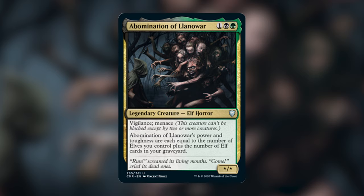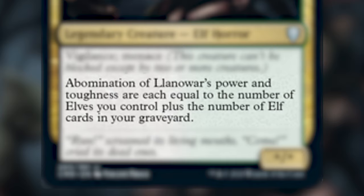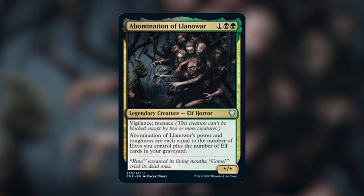Let's start off by taking a closer look at Abomination of Llanowar. It is one green and one black for a legendary creature elf horror. It has vigilance and menace, and its power and toughness are each equal to the number of elves we control plus the number of elves in our graveyard. This deck isn't focusing too much on putting elves into the graveyard, just focusing on getting as many elves as we can into play and getting Abomination of Llanowar super huge and swinging in with it for the win.